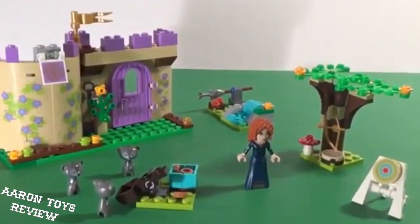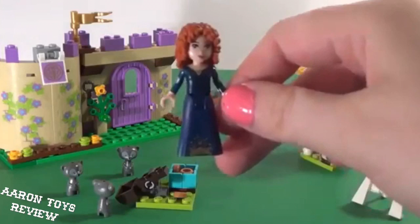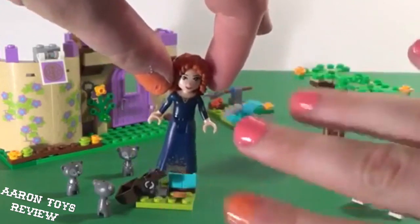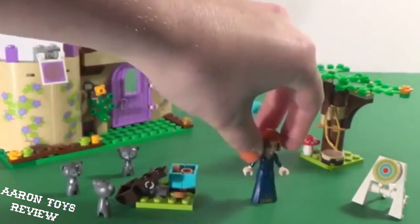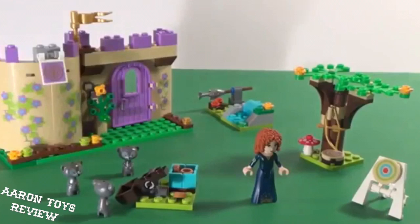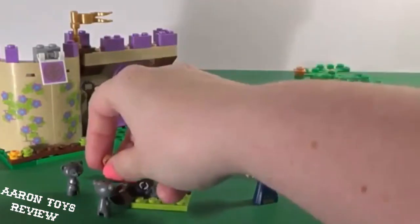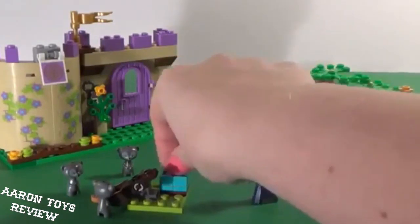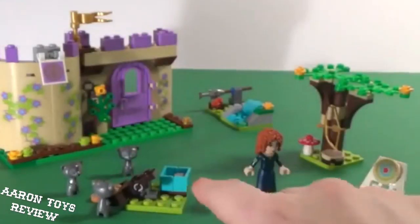Okay guys, we finished building Merida's Highland Games — so let's take a closer look and we'll start with Merida herself. Merida has her trademark curls and red hair, and is wearing a Scottish dress. Next to her we have her three brothers that were turned into bears, and of course they're up to no good — they are catapulting some mini cookies. The instructions do say do not catapult at anybody; these are little choking hazards for ages three and down, so be aware.